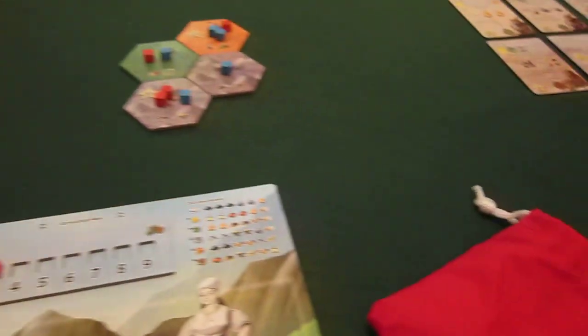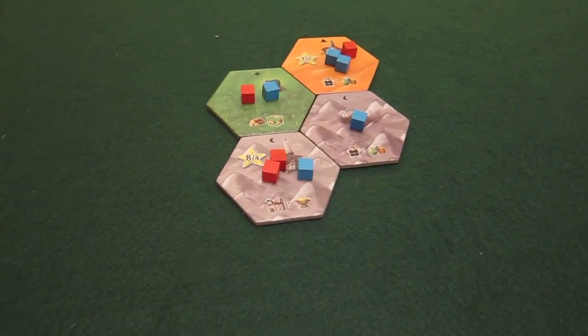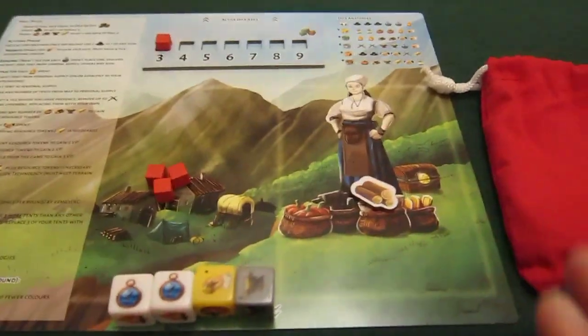That's the end of the first round — the play marker moves on. There are no factories where he is that I would want to activate since he hasn't got control of those. Moving on to cleanup, I don't have any dice left, so we're on to the next round.